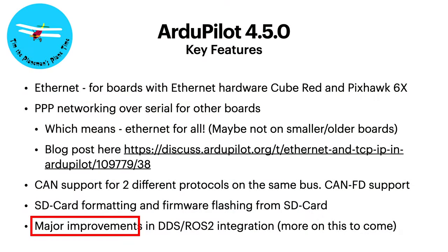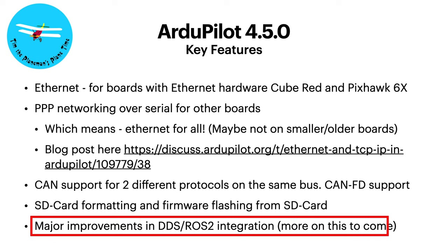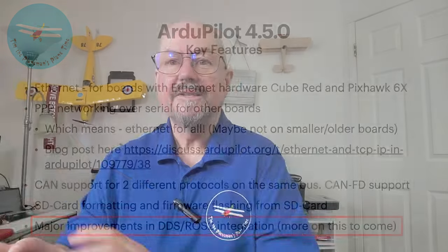There are major improvements to DDS, which is the protocol used by ROS2 - the Robot Operating System, a separate open source development from the Open Robotics Foundation. ArduPilot has capabilities for communicating via DDS - it's an alternative to MAVLink for communicating with ROS in particular. Right now it's mostly only available on the bench in SITL, but it's going to be huge.